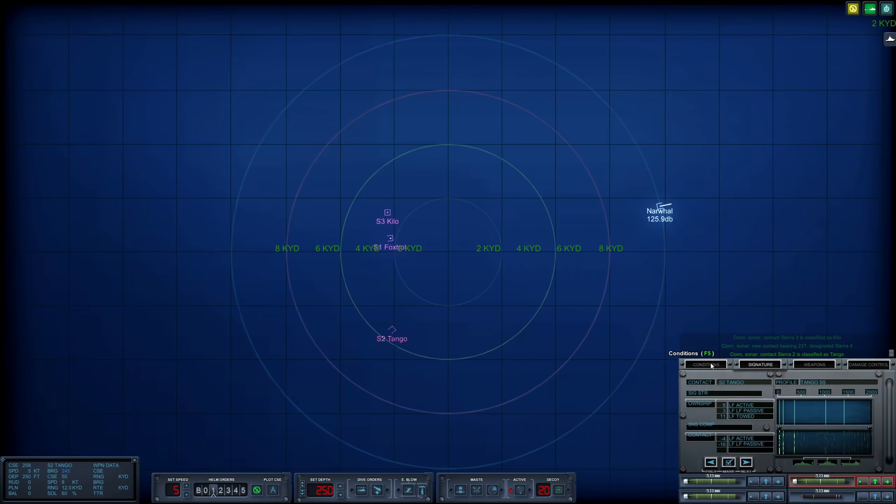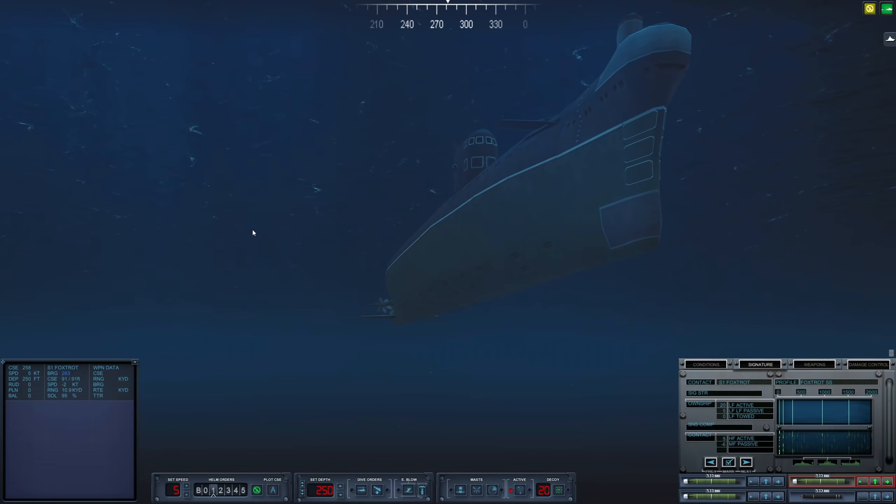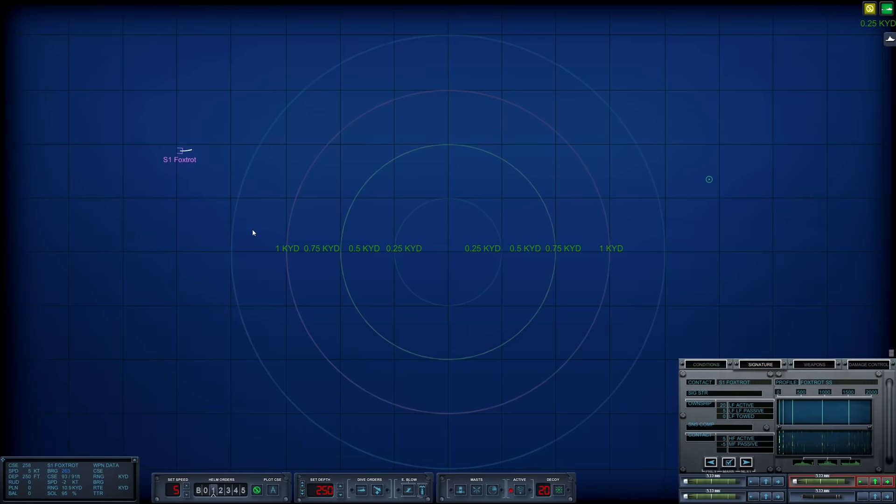Let's use some time compression. No layer or anything like that to protect us. What is this Foxtrot doing — is it going backwards? This is the second time we've seen an enemy submarine doing this — very strange behavior from the AI. Sierra 4 down here — what are you? Tango. And this is another Tango as well. I don't like this. With it this quiet, things are just going to get extremely spicy.